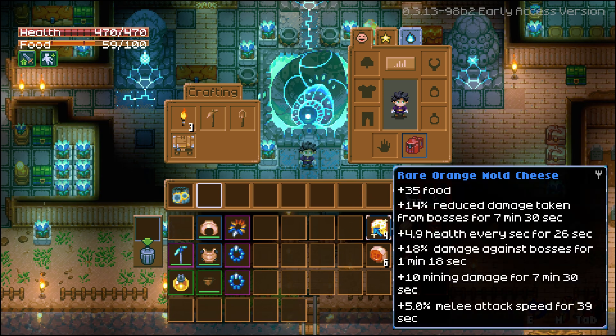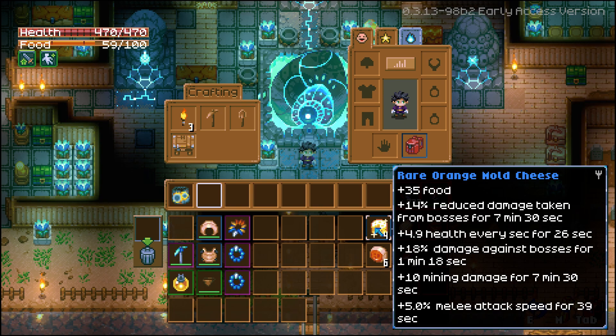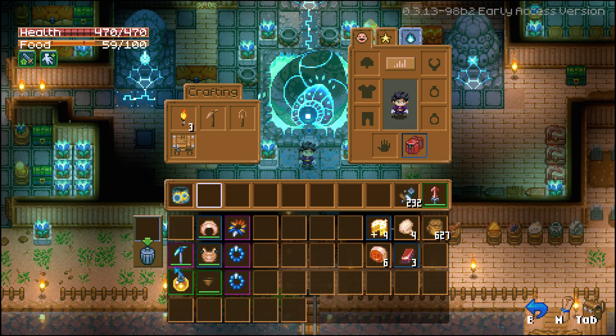Along with this, I'm going to use the Rare Orange Mould Cheese, because it will give me an additional 10 mining damage. That's what you get when you mix Pafungi with the Orange Cave Guppy and you have maxed out cooking, so that's just going to give us a little boost there for 7 minutes. And of course, we'll be using the Ancient Pickaxe.